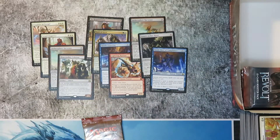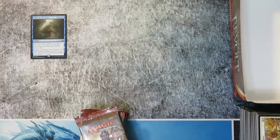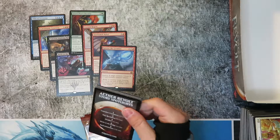First up is an Inspiring Statuary. We have a Foil Secret Salvage and a Lifecrafter's Bestiary.